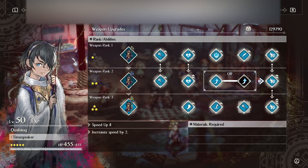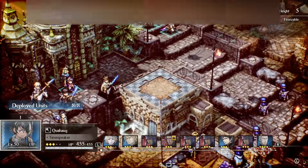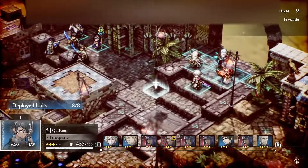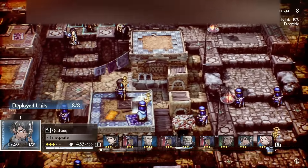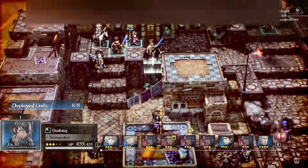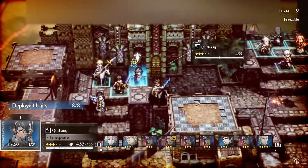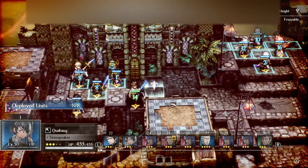Now let me show you why he's so busted in practice on defeat-boss maps. I've got set up on chapter 3, the Hyzant chapter, if you choose to go that route — this is new game plus plus. I've made sure not to put any super spoiler units on the map, just some of the starting ones and Archibald, because Archibald's awesome. This map is the first defeat-boss map in the game. As you can see, the boss is a mage and not very tanky, but he goes fifth. We've got Anna, Roland, and Quahog — because he has the vanguard scarf, he can go before the boss.